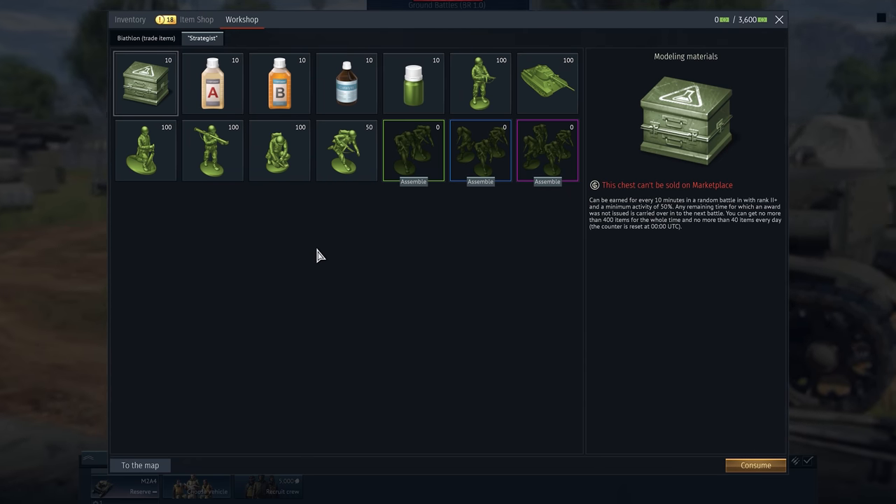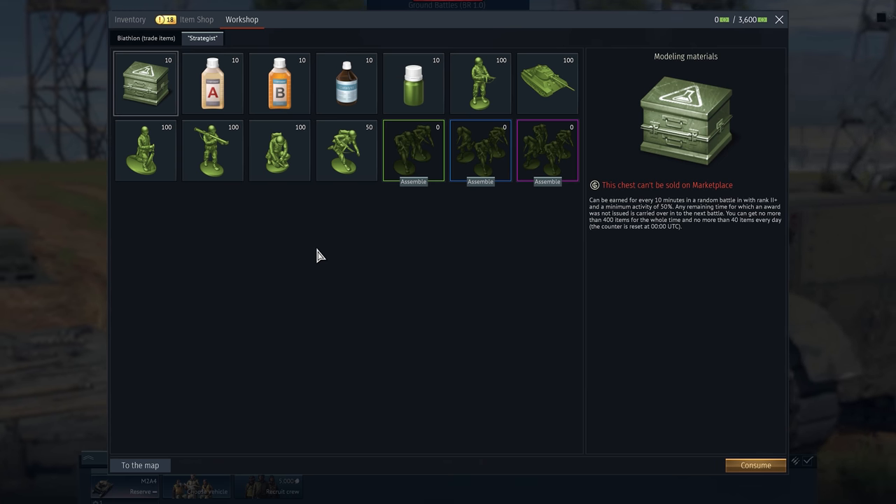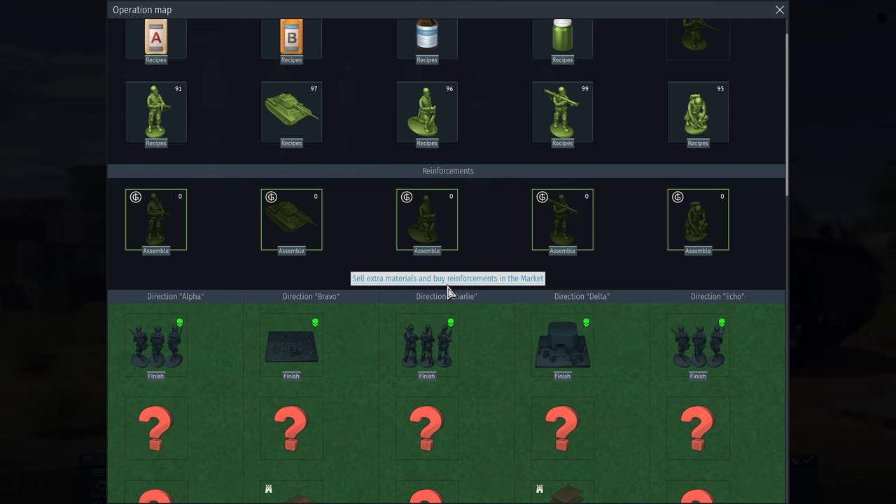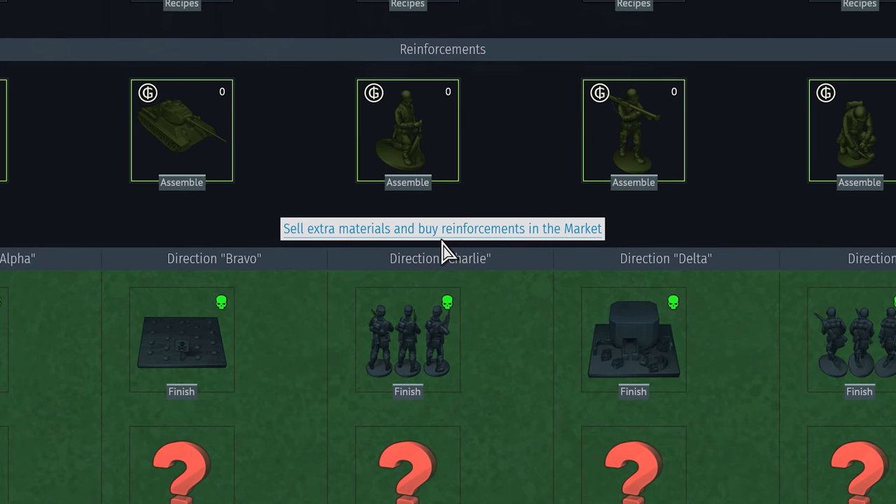By the way, miniatures and some other rare items can also be obtained through the market, speeding up the process if you ever need that. You can get to the marketplace right from the map.